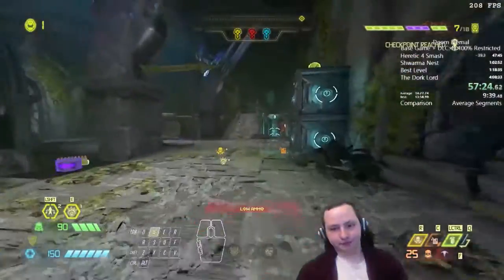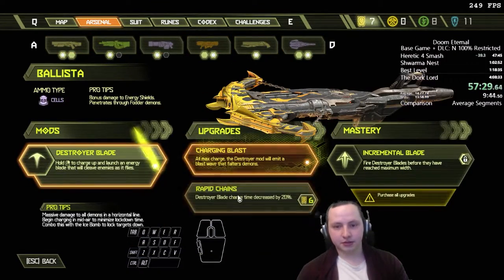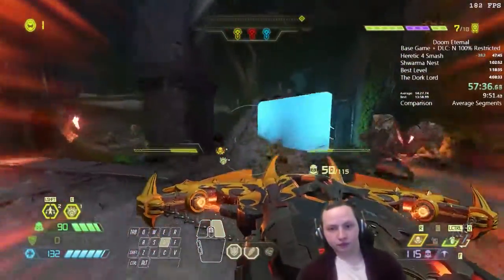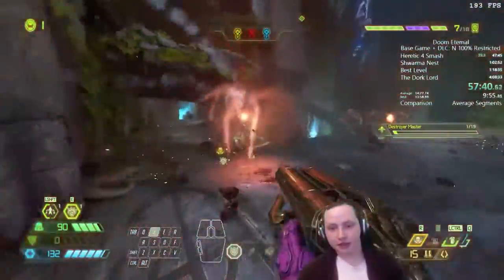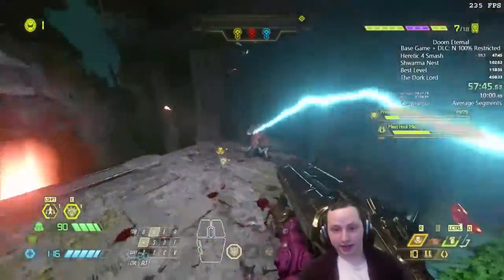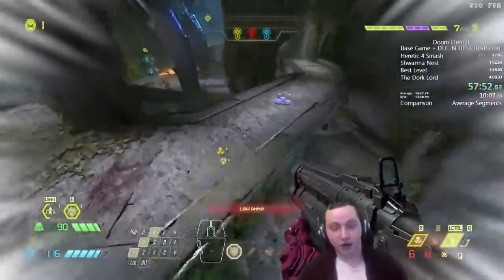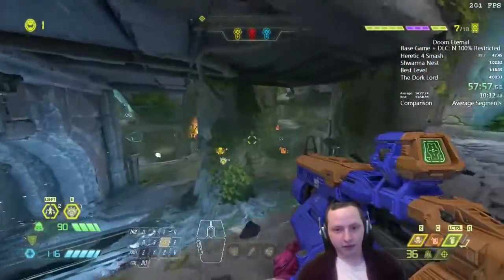Here's the next Slayer Gate. Before we start, I upgrade the Destroyer Blade — it's a really good item and we want it to be even better. It makes combat easier in a few arenas, especially in the upcoming level known as Art Complex. Every speedrunner's favorite level, where the run totally never dies.